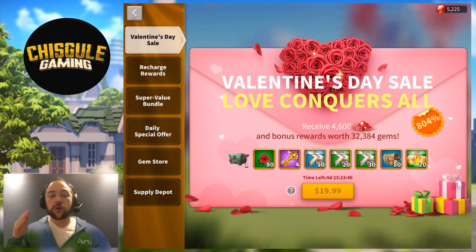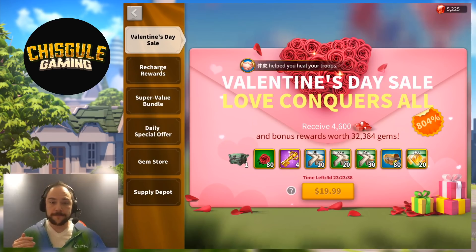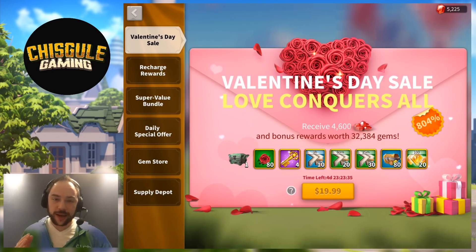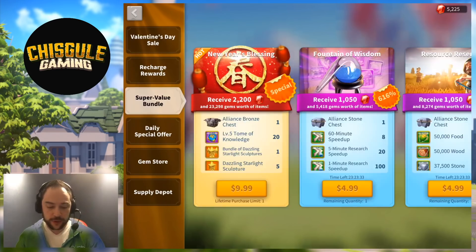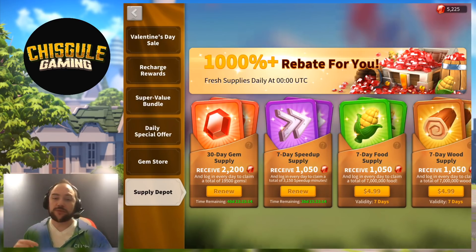Is this pack good or not? Let me tell you. If you are a low-to-no spender, then probably the best value is still hanging out for you in the Supply Depot with the 30-day gem supply. You spend a tiny amount of money — $5, maybe $10 — and get a bunch of gems. Really good value, very best value to be found. And of course, the King's Coronation packages are really, really good.